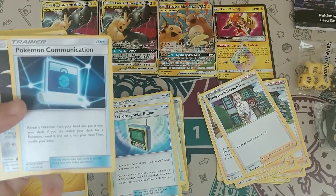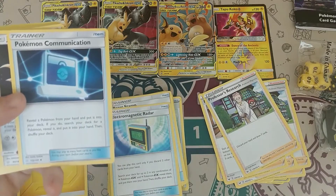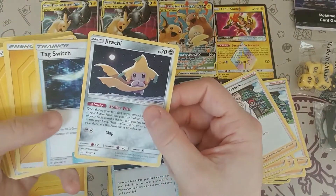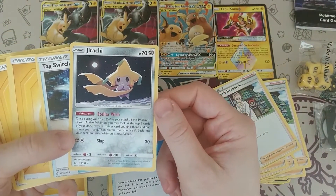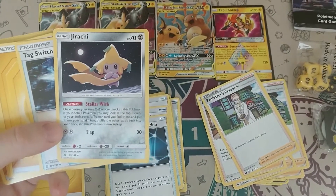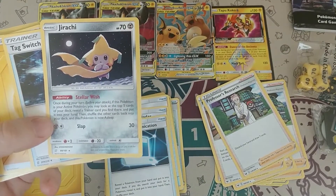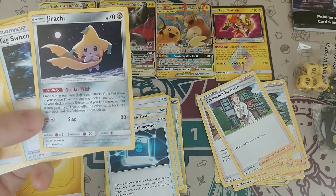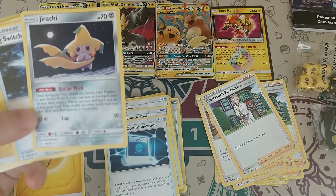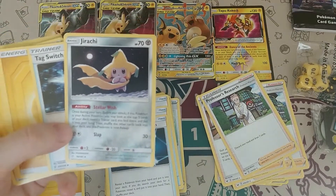We have the Pokemon Communicator: reveal a Pokemon from your hand and put it into your deck; if you do, search your deck for a Pokemon, reveal it, and put it into your hand, then shuffle your deck. And then there is one of the wonderful Stellar Wish Jirachis. The point of Jirachi is the Stellar Wish ability — you look at your top five cards — and then you retreat or switch, so you can do this multiple times. It seems like it should be limited but that's just how it works.